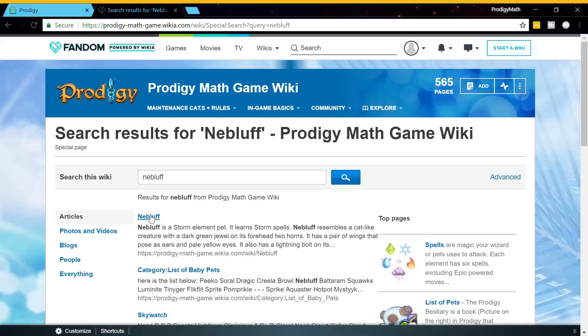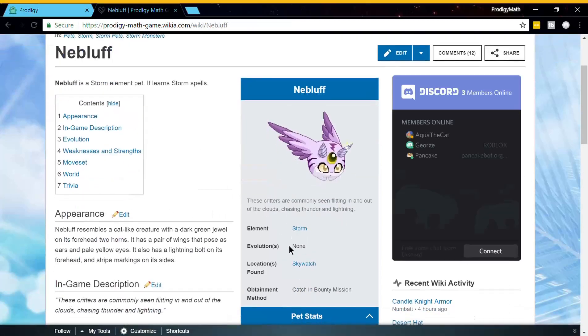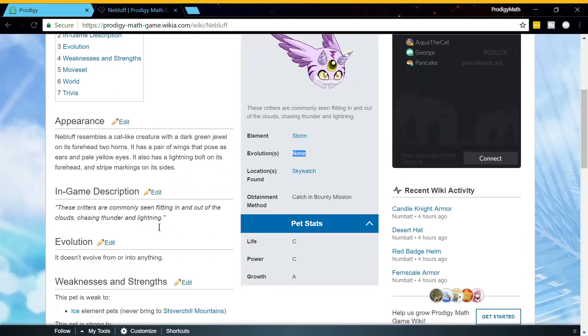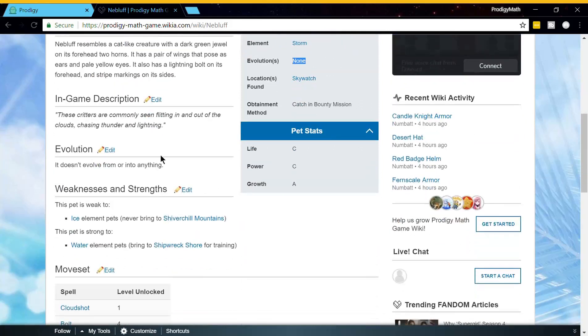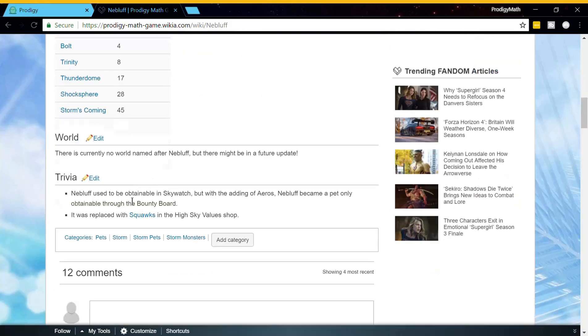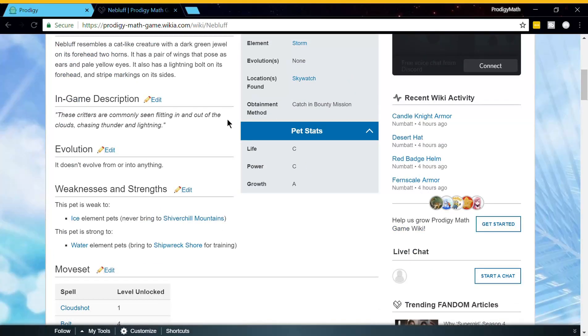So if you are at the Paradigy Math game wiki, there's a Nembler tab right here. It says storm type. It has no evolutions, which I can prove to be true. These critters are commonly seen flying into the clouds chasing thunder and lightning. Nembler used to be obtainable in Skywatch, but it can be obtained through the bounty board. It was replaced with squawks in the shop. So yeah, this page is very accurate.